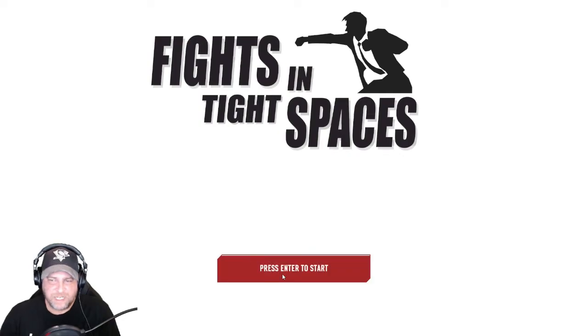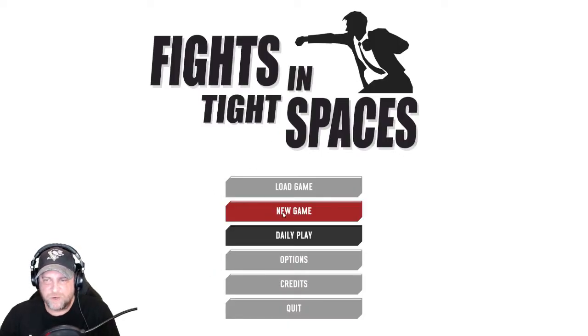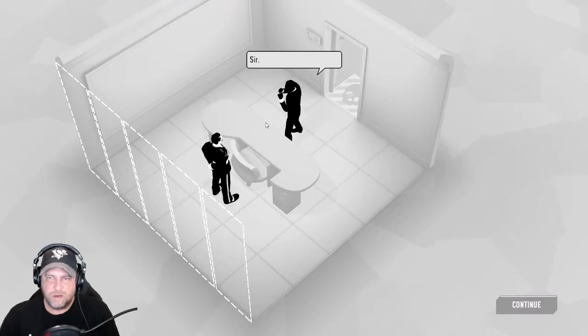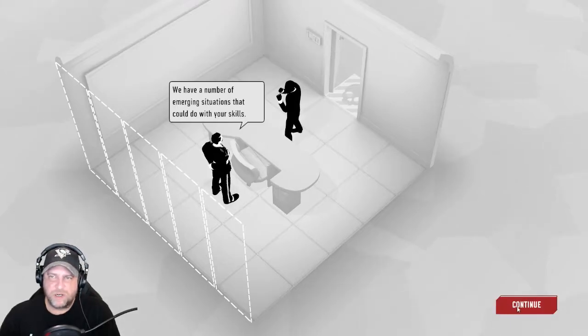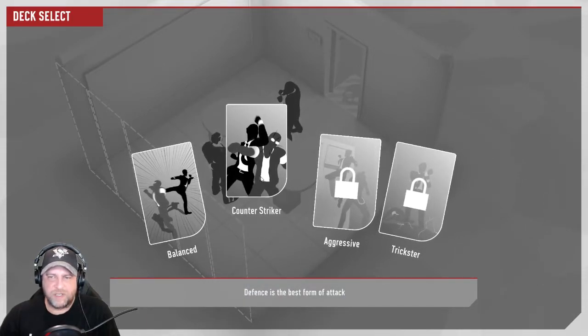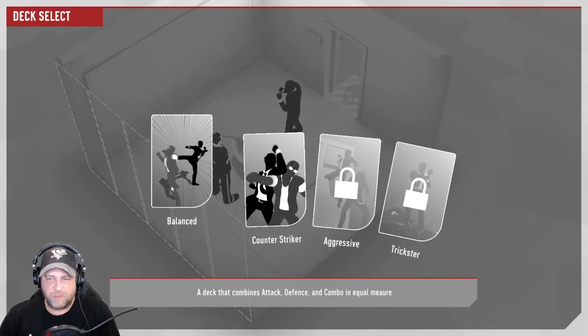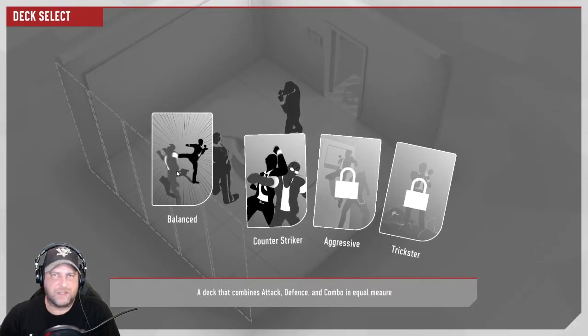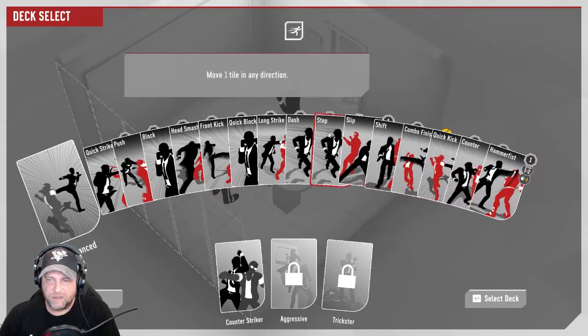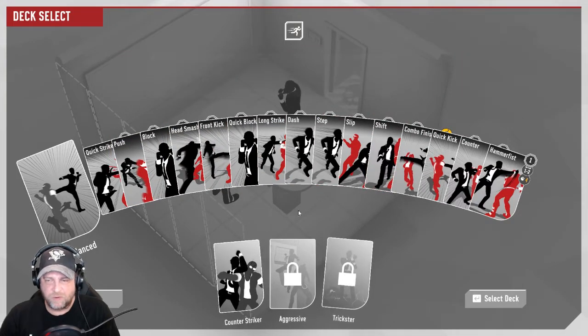Let's get into this — Fights in Tight Spaces. So we're gonna go for a new game here. There's a little agent intro where Agent 11 gets some information: 'Agent 11, sir, we have a number of emerging situations that could do with your skills.' Now you get to select the deck. We just upgraded to this deck — we got far enough in the first scenario to unlock it. But for the interest of gameplay, I'm going to stick with the balance deck and see if we can get all the way through the first level. This shows you everything that's in the deck right away.